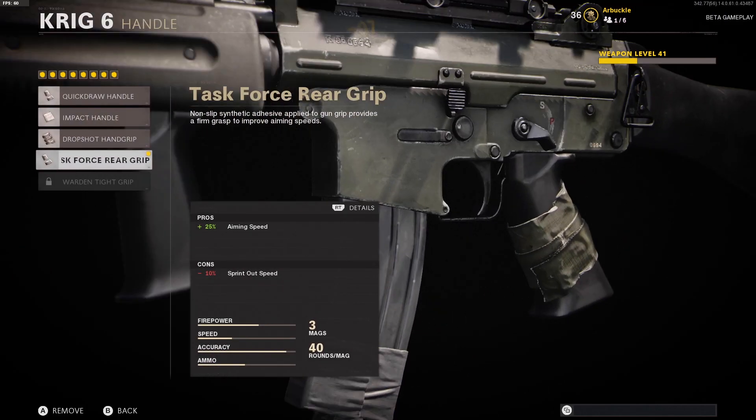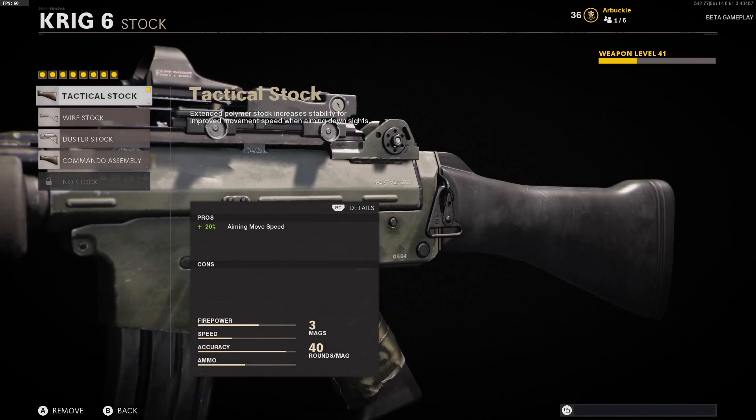The handle we're using is the Task Force Rear Grip. With this we're getting a 25% boost to aiming speed, which is going to be very useful with this AR. We're only losing a little bit of sprint-out speed here, which again won't be a huge deal with an AR.